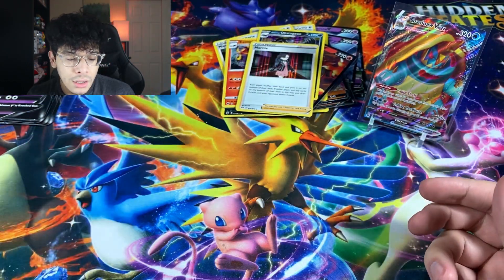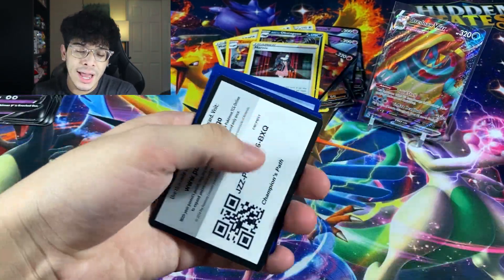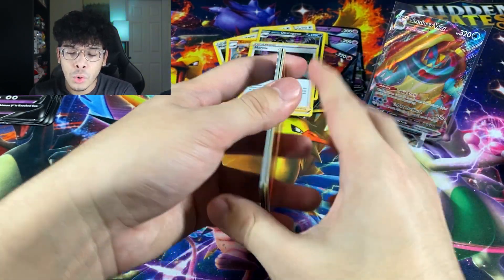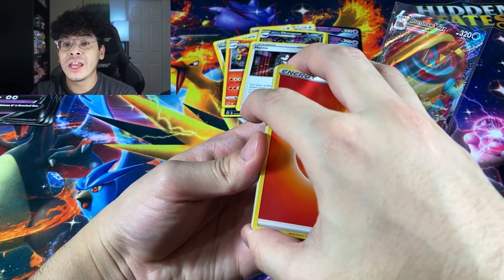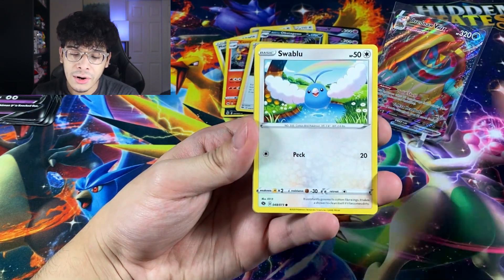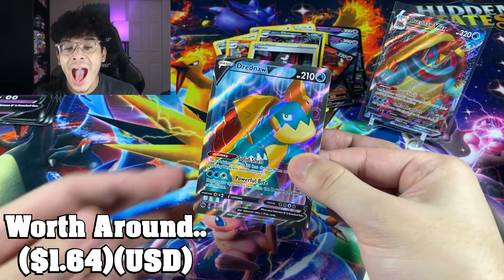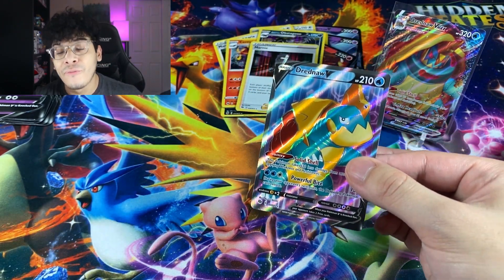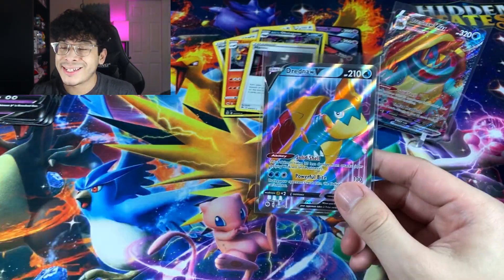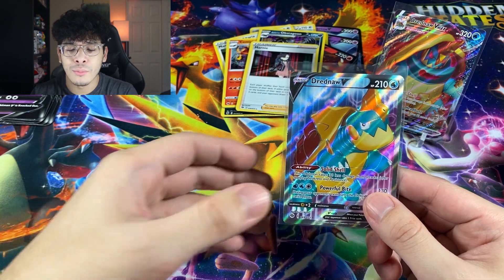We got the Kakuna and the Marnie holographic. We're now near the end, almost there. So let's do the next pack — we got a Fire Energy. Every time it's a Fire Energy it might be a Zard. We got a Swablu, Ekans, Sharpedo, and we have the Dreadnought V Full Art. At this point I believe most of the Ultra Rare Secret Rares and Full Arts from this set are worth below $10.